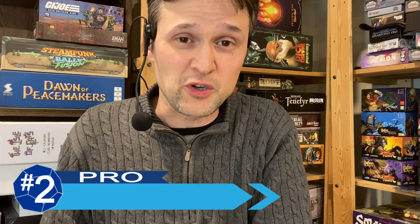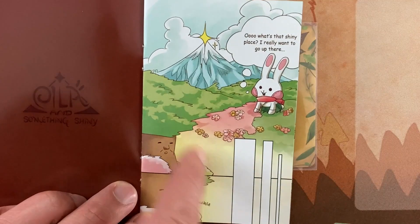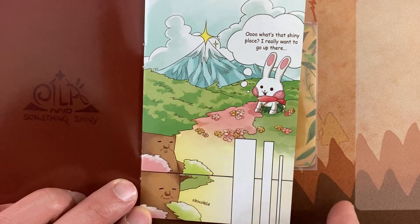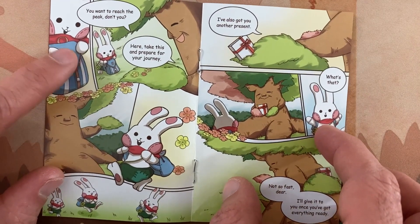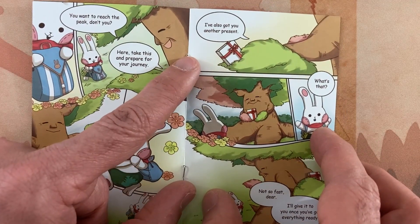My number two is an unequivocal pro: the storyline. You follow this little character, Isla, a rabbit creature, through different adventures. The one warning is that the game doesn't get too dark, but it does have some things that could be disturbing to children — I wouldn't call it a full-on children's game, but I have played it with my nine-year-old. With a few gentle warnings and skipping over a couple of parts, he did totally fine. It's not going to traumatize anybody, hopefully.